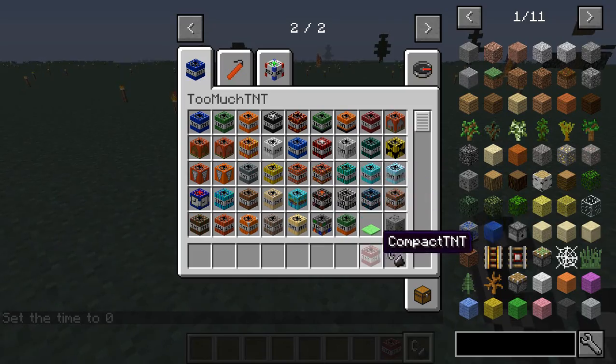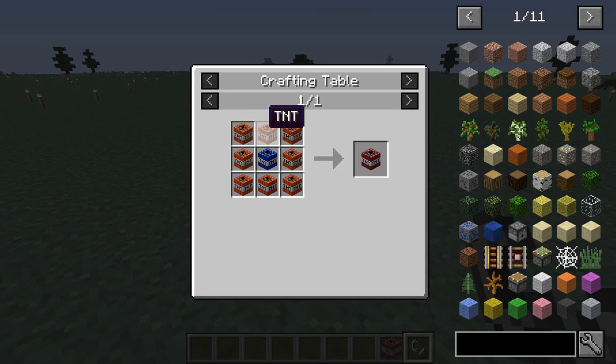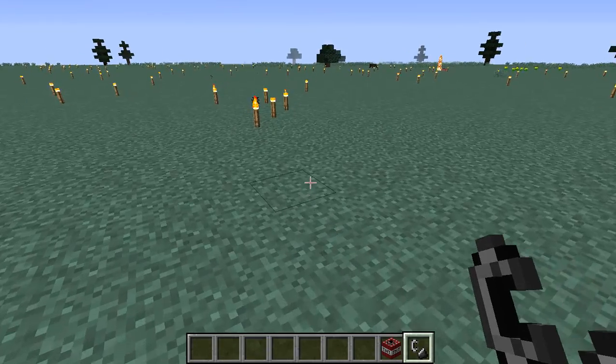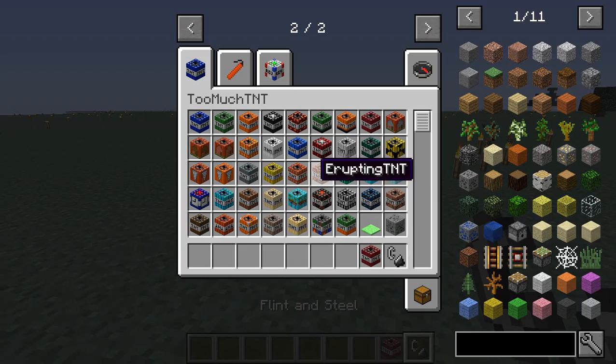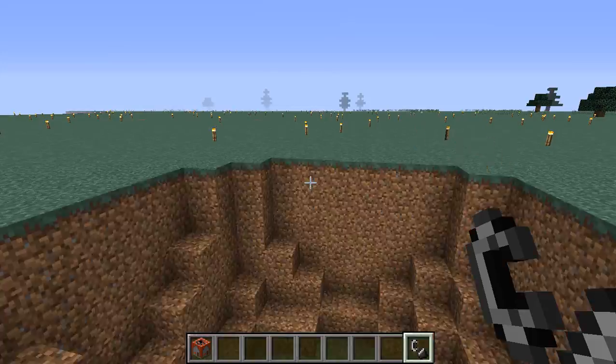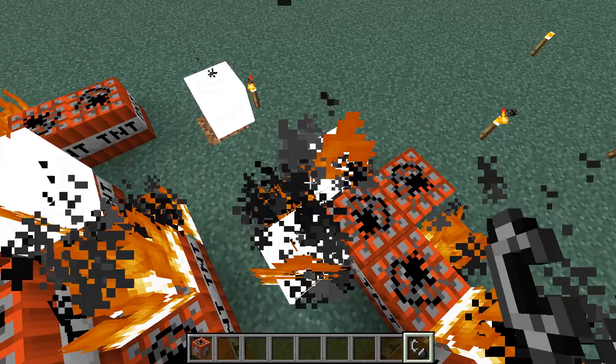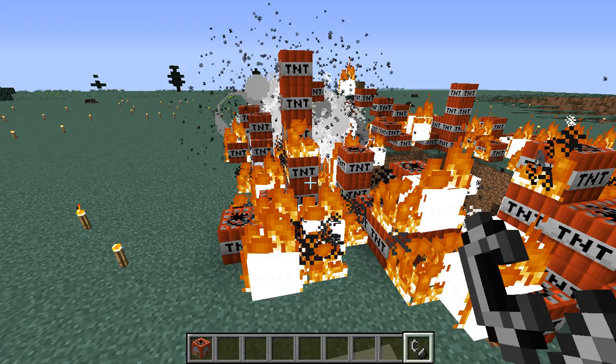This is called Compact TNT. You use regular TNT — how you make that is powdered sand, I showed you last time — and one x5 TNT made by that. So let's see, this is gonna be really bad, isn't it? Yup, I was right, this is pretty bad.